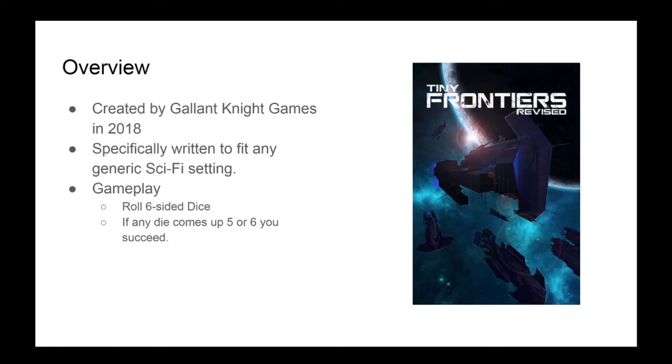Tiny Frontiers is an easy to run tabletop RPG. The base setting is a space opera, but you aren't limited to that. The system uses normal 6-sided dice and if any of the dice come up 5 or 6 you succeed. Roll 2 dice for most things; if you're a master at it, roll 3; if you have disadvantage, roll 1.